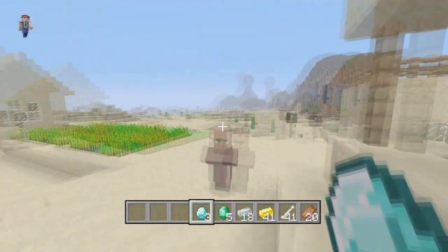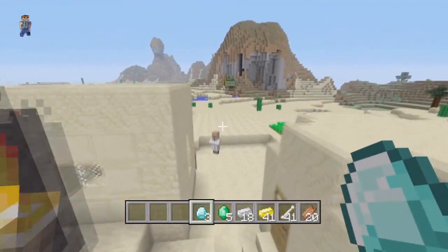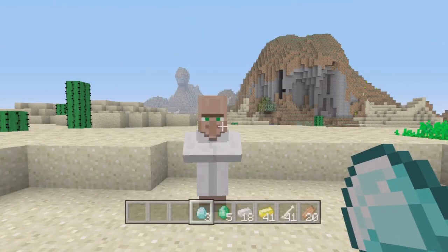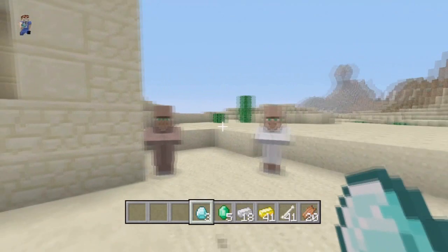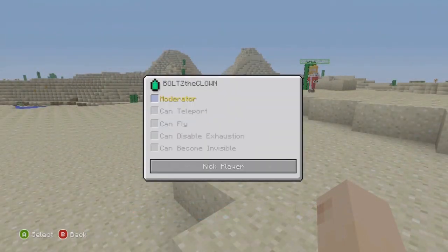Coming in at number three, I'd have to say trading and emeralds in general. It gives us something to do and makes villagers actually useful. Before, they just kind of ran around and made noises — there really wasn't any use to them. But now we can actually trade with them, trade emeralds to them, and sometimes they will trade emeralds back to you. I think it's pretty awesome that they added that.